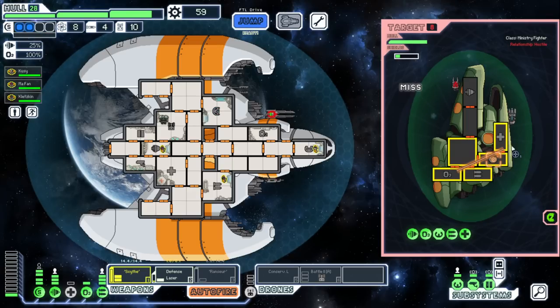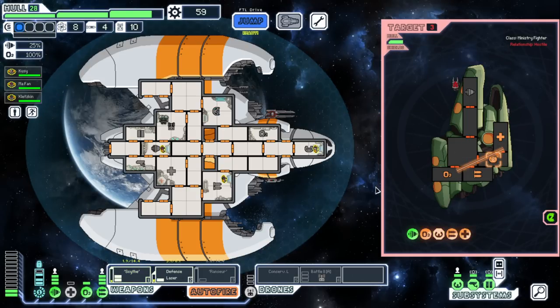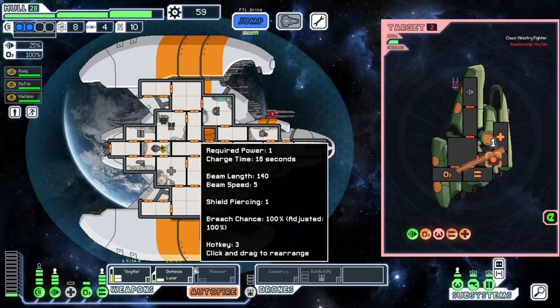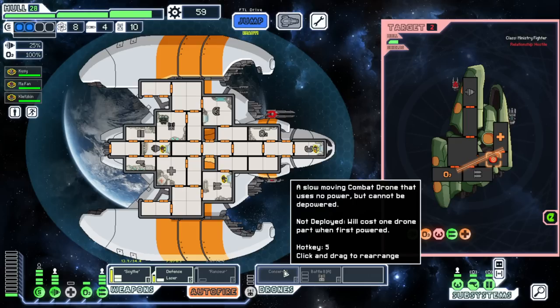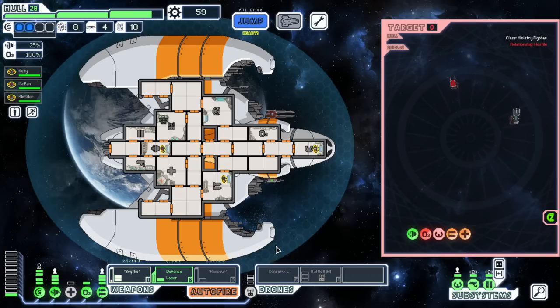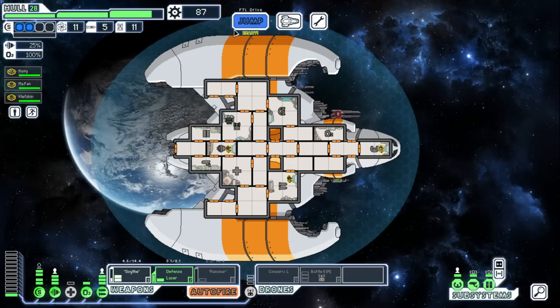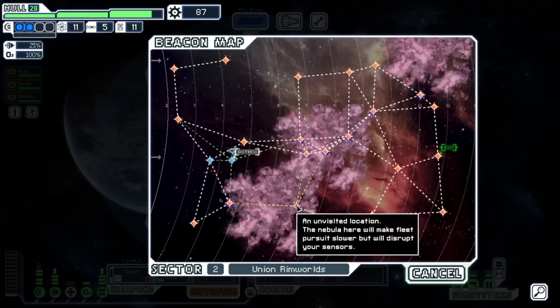Whoever's piloting their ship — they're quite impressive with their dodge. There we go, got them. Now we should be able to finish them off easily. Our weapons aren't that great but they're good enough combined with drones. I'd really like to find a powerhouse drone — like that ion drone we got before, the toggle one. Super good, ruined shields. I really liked that one.